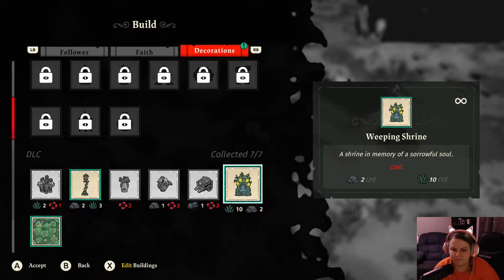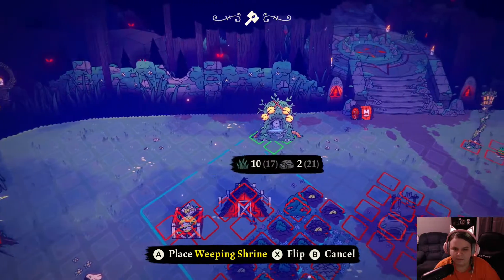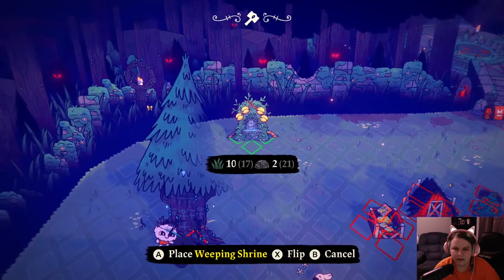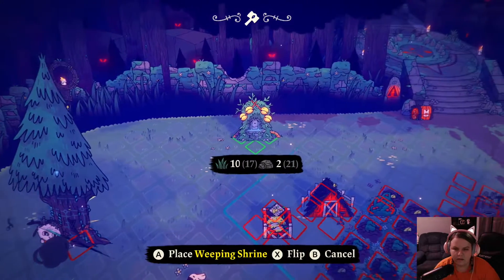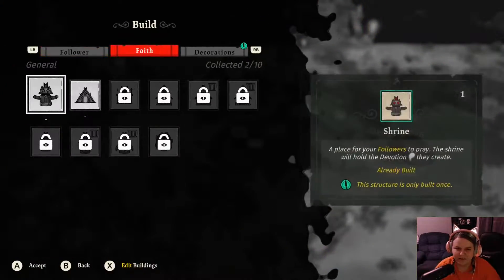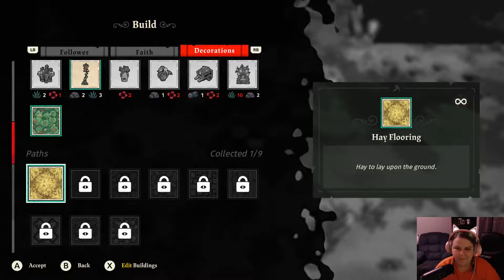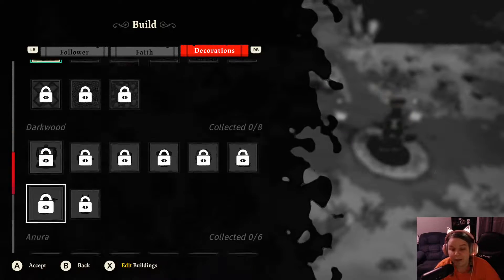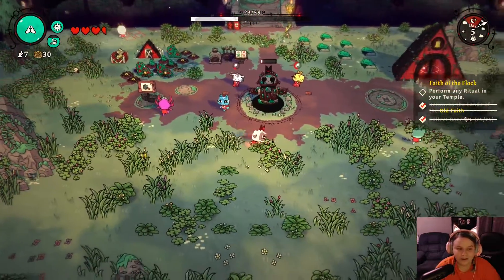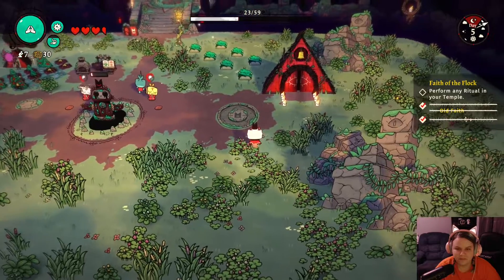All these decorations came with the pre-order DLC — we can actually build them. I'm very bad at deciding where to put things, but we'll put it there. We also have a pathway that we unlocked.